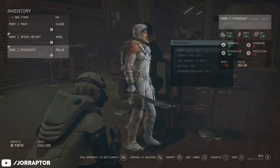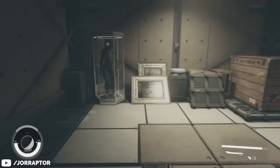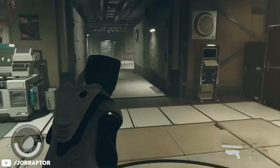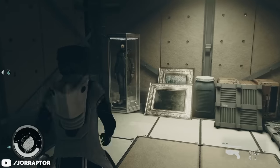Let's start with the Mark 1 spacesuit that you maybe already spotted in the basement of the lodge, which opens up very early in the main story. You can easily enter it from the entrance to your right, go down, then turn right again, and in the back room with the painting you will find a mannequin.